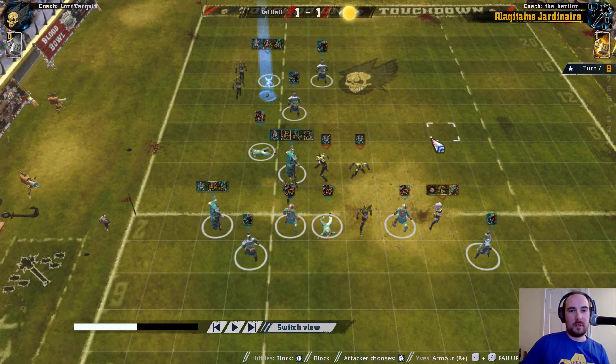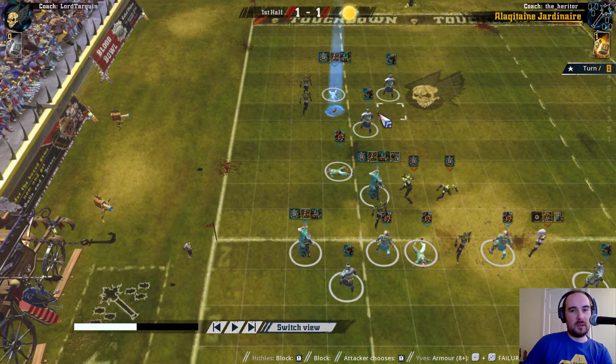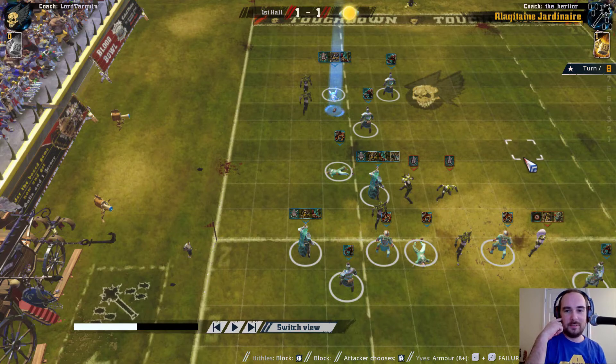This is later in the same half of that game. I've turned over the ball and had it knocked out of my hands again — this blitzer was carrying it. I need to work out if I'm going to score in turn 8 and how I'm going to move both of these Dark Elves away from the ball so that I've got an easier time picking it up. I thought it would be nice to treat it as a bit of a puzzle — feel free to pause the video and see if you can work it out. It involves chain pushing, I'll leave that as a little clue.